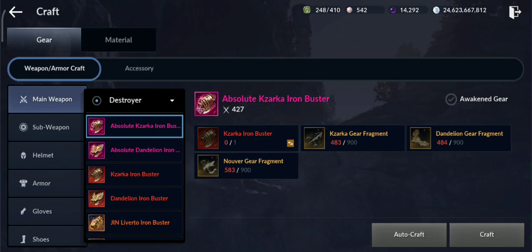Hello guys, welcome back to a new Black Desert Mobile video. In this video I'm going to show you how you can craft a full set of pink gear — including weapon and armor — in around two months as free to play. Let's get started.